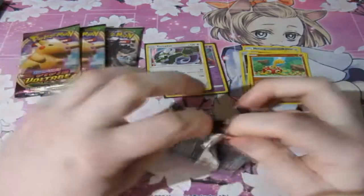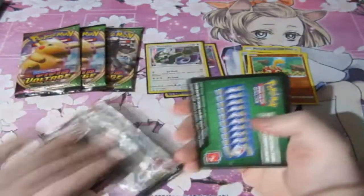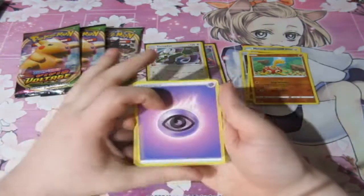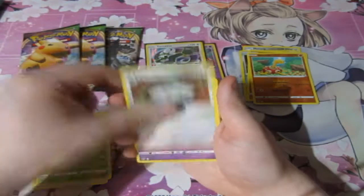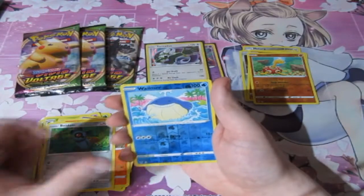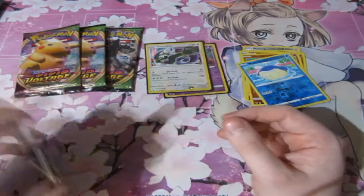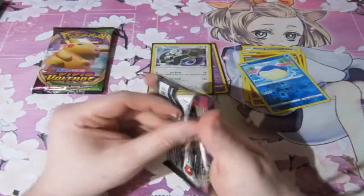We've only got four packs left — well, three packs after this one. And this pack does not want to be opened. Definitely feels like something might be in here. We got ourselves a Psychic Energy, Mawile, Virizion, Dusclops, Meowth, Cinccino, Blitzle, Slugma, Beldum, a Holo Wailmer, and a Vaporeon — my niece's favourite Pokemon. The classic Eevee evolution. We're saving the Fat Pikachus for last.